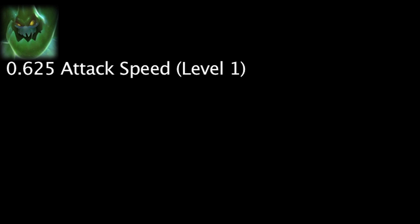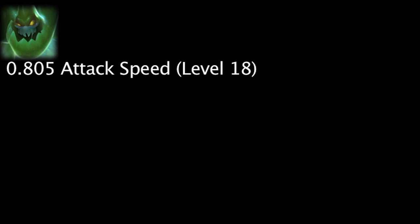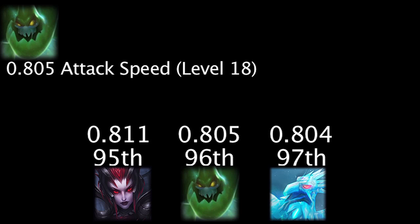Zack will have 0.625 attack speed at level 1, making him tie for the 69th highest level 1 attack speed. He will have 0.805 attack speed at level 18, giving him the 96th highest level 18 attack speed.